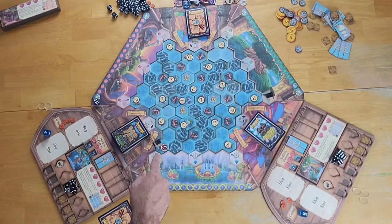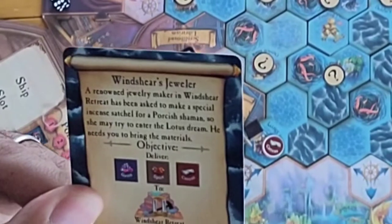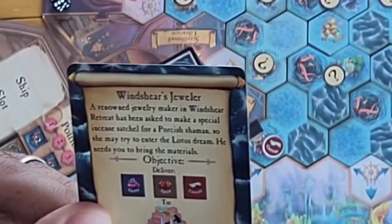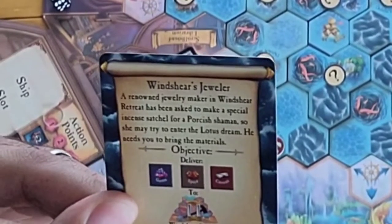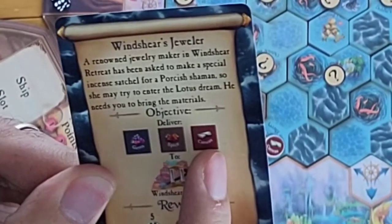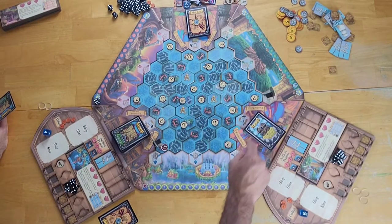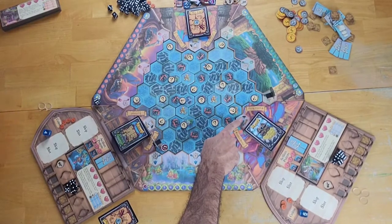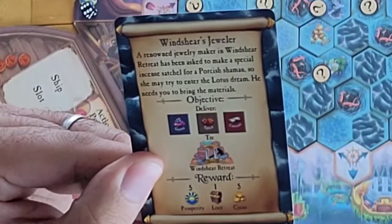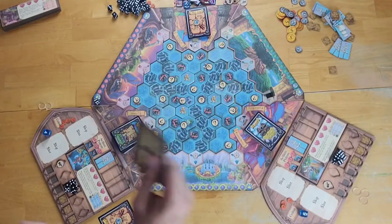Every time you end your movement on an island, whether or not you were the first to explore it, you draw one quest card. This quest is called Windshear's Jeweler — a renowned jewelry maker needs you to bring gems, spice, and canvas to Windshear Retreat. Windshear Retreat is one of the three strongholds on the outer frame of the board. If you successfully deliver the goods, you get a reward of five prosperity, five victory points, one loot card, and five coins. This is a very valuable quest. You have a maximum of three incomplete quests in hand at a time.